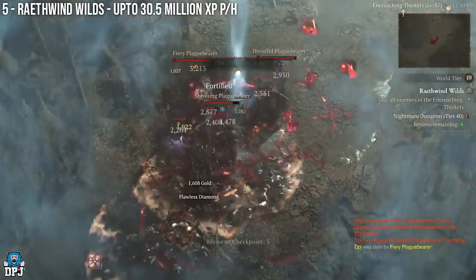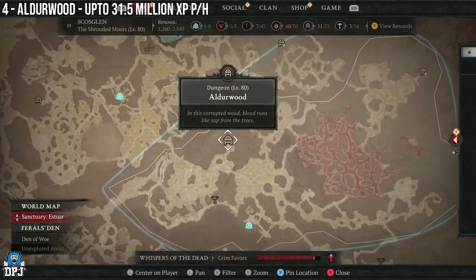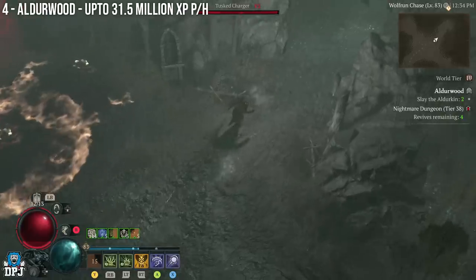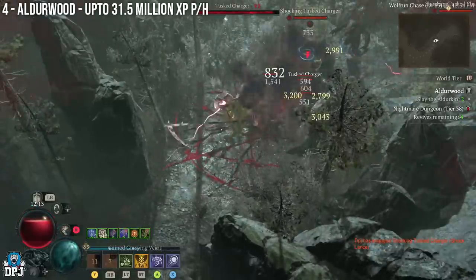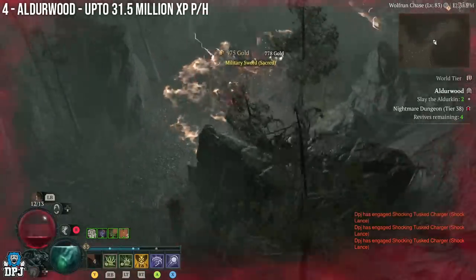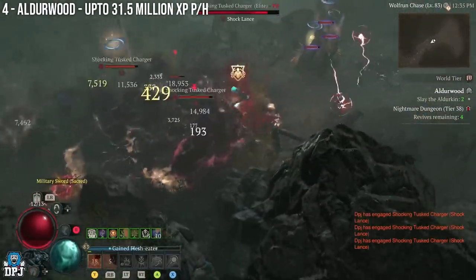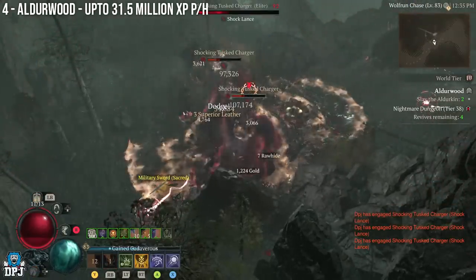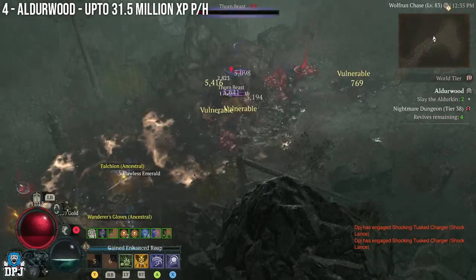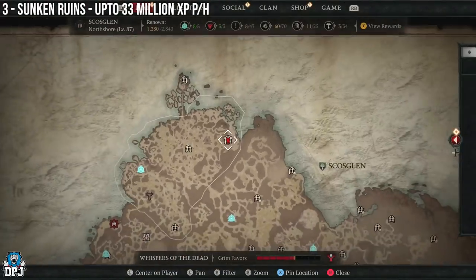Fourth on the list we have the Alderwood dungeon. This is one I've covered in the past — one I used and abused quite a lot and always recommend to players. It's located right here on the map. In this one you can expect to earn closer to 31 million XP per hour. If you have that nightmare sigil and enemies are a few levels above you, your XP gains here are going to be through the roof.